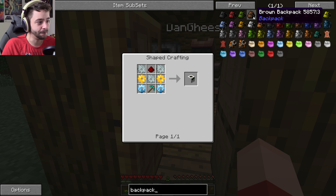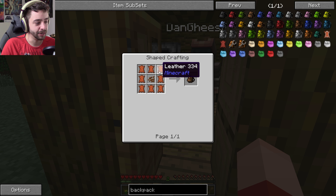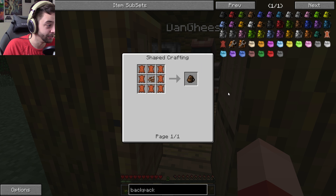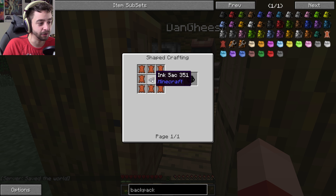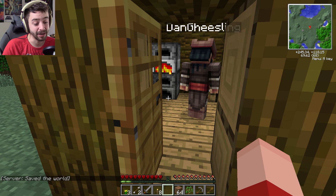A brown backpack requires eight leather and one brown dye — cocoa beans. Or an ink sack, which is way easier. It's to dye it. We have to dye it.